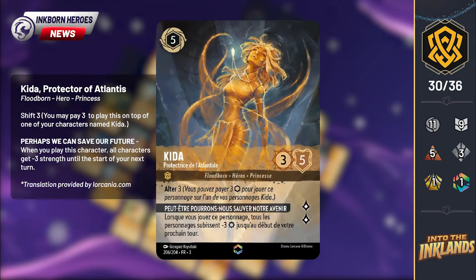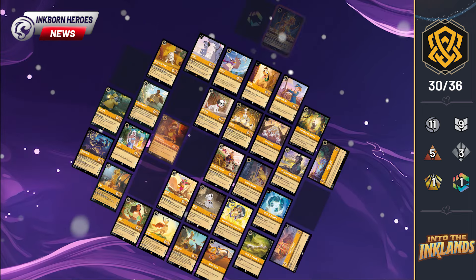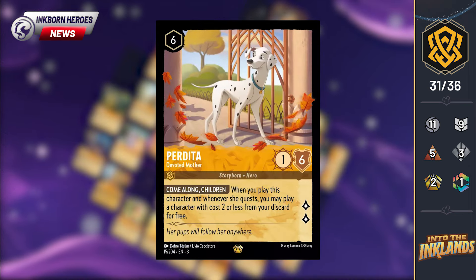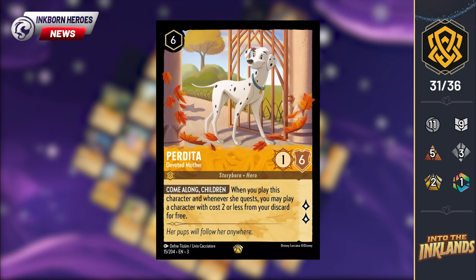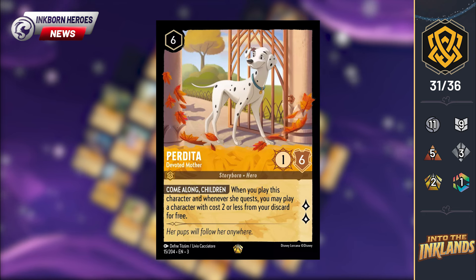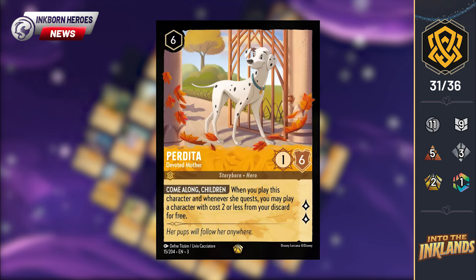Revealed by Patuic, this was a card we suspected might see an enchanted version, and it's absolutely gorgeous. Revealed by Dicebreaker, we have our final amber legendary for Into the Inklands. Padita, Devoted Mother, is a 6-cost uninkable 1-6 that quests for 2. She has the ability Come Along Children — when you play this character and whenever she quests, you may play a character with cost 2 or less from your discard for free, essentially allowing you to play 2 characters for the cost of 1. Alongside the likes of Dalmatian Puppy Tailwagger and a host of low-cost aggro threats, Padita might well see some play in future decks.